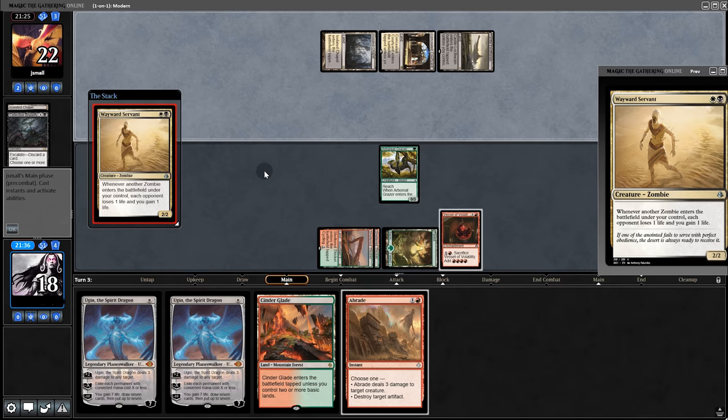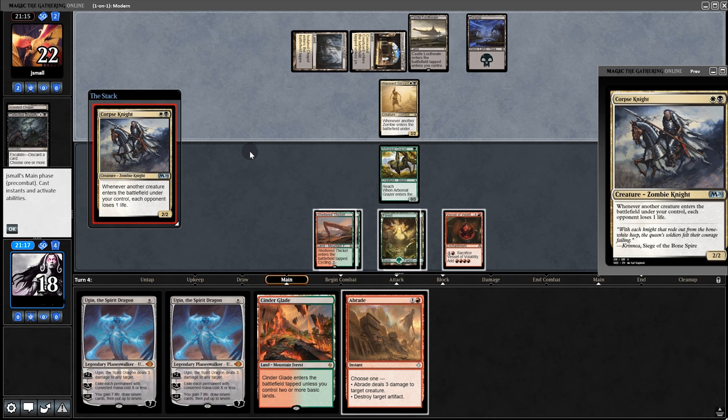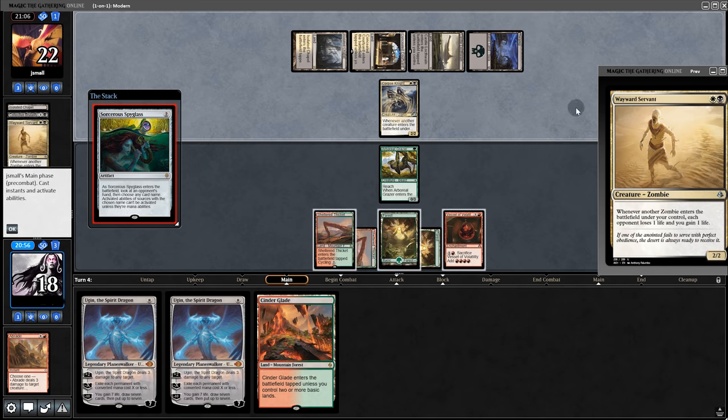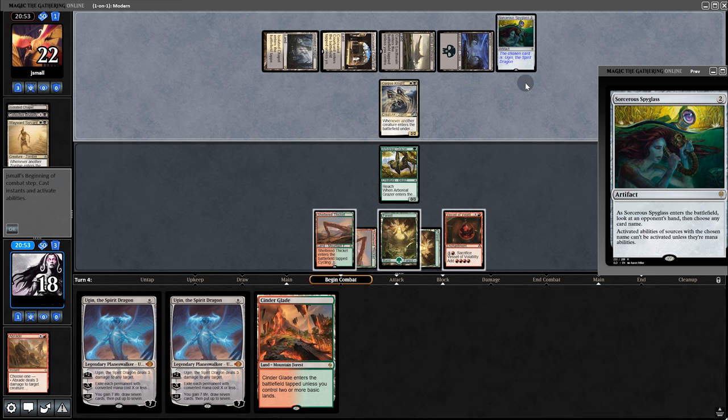They play a Servant. Back on our turn — six mana potentially. We'll hold on to a Braid and pass back. They play Corpse Knight. We probably should have Braided the Servant now and just hope they don't have Sorcerer's Spyglass. And oh no — they do. So much for Ugin.